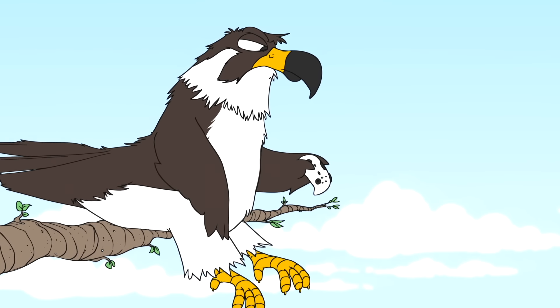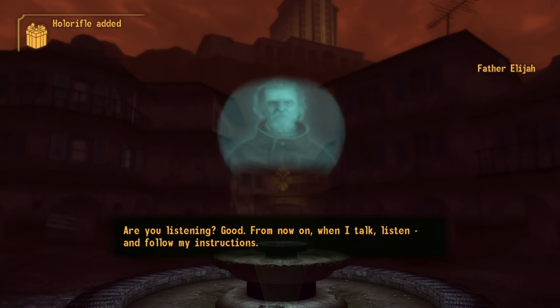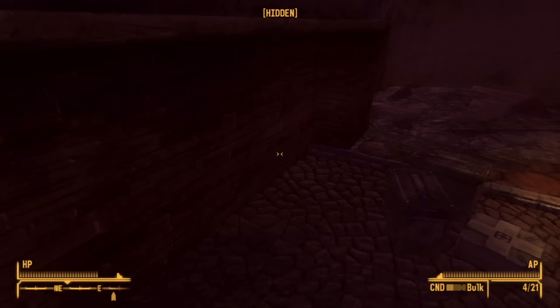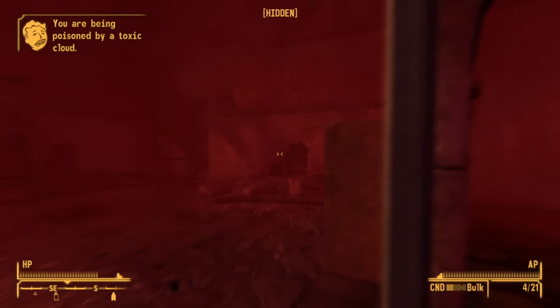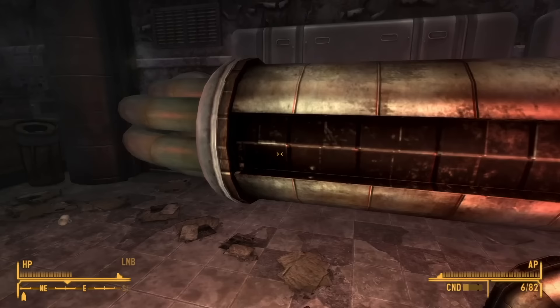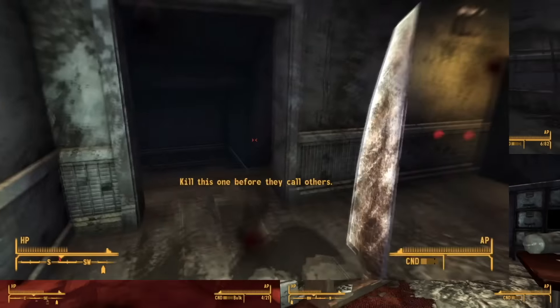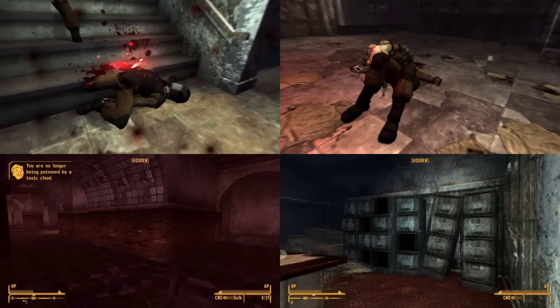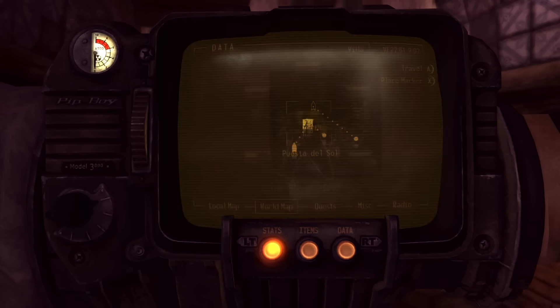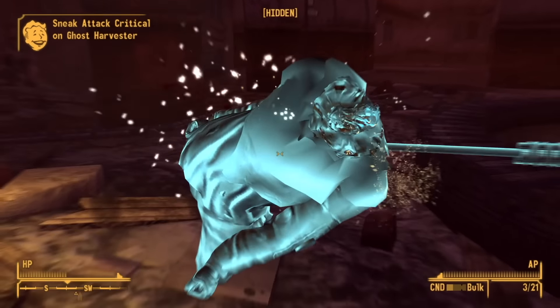At number three is the entire Dead Money DLC from Fallout New Vegas. It's not a specific quest — it's just the entire add-on itself, because it really just wants to kill you. The premise alone sounds tough: you're captured by a crazy dude named Father Elijah, who straps a bomb collar to your neck and forces you to uncover the treasure of the Sierra Madre resort. But beyond that, the place is an absolute death trap. There's poison gas that'll quickly sap your HP, radios around that cause your bomb collar to go off if you stand near them too long, and invisible holograms patrolling around that will kill you in seconds if they spot you. One of these would be bad enough, but combine all three — and on top of that, all of your equipment gets confiscated at the start — so you're pretty much starting from square one. The DLC is absolutely brutal and never really lets up.